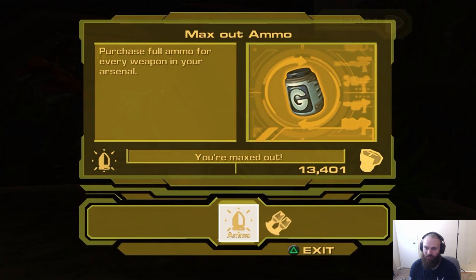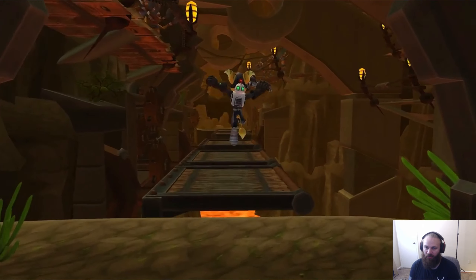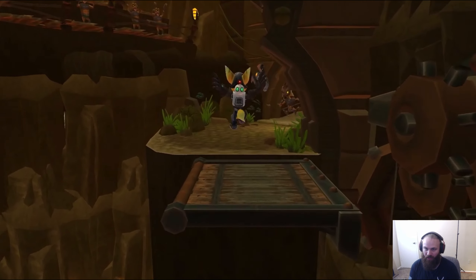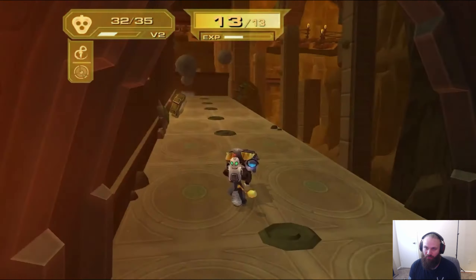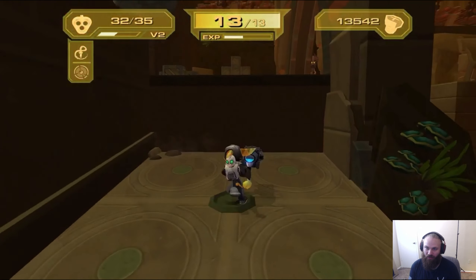Let's get some ammo. The ammo thing is kind of cool — you can just hit the max out ammo in this one. They kept evolving that. The first one was terrible, then they made it to where you could just max out every single weapon. Now there's just a button to max them all out. It almost makes the ammo vendors pointless.